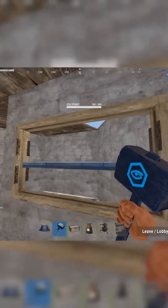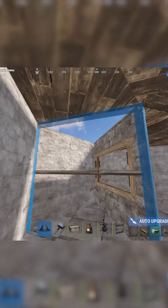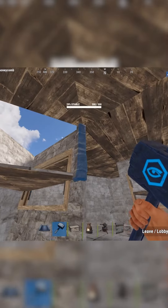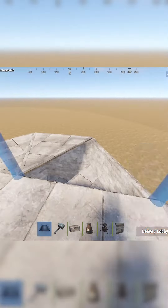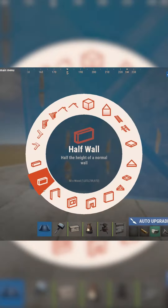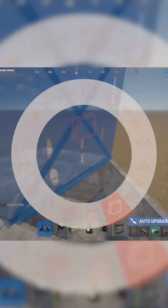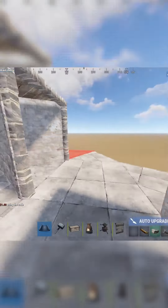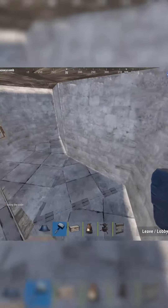You also have your turret to protect right here, so if they do jump down, this turret is going to shoot them — same with over here. Typically I will have my garage doors right here, and I do them halfway up. On that side I do the walls and a full garage door here.